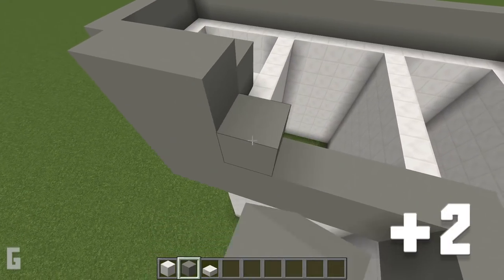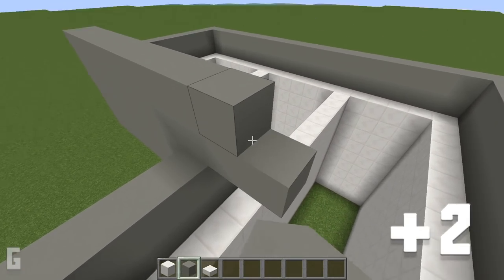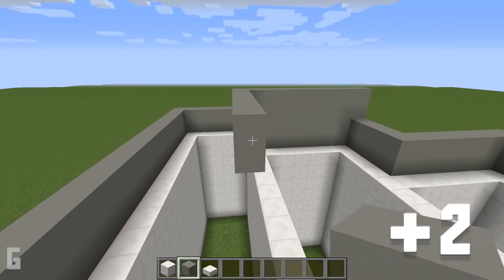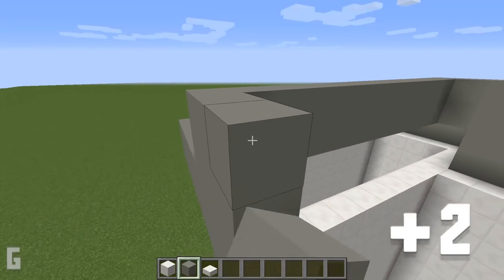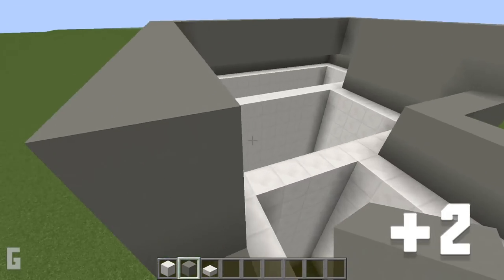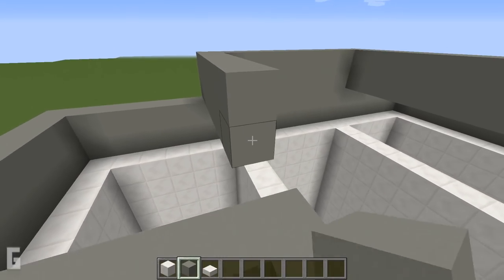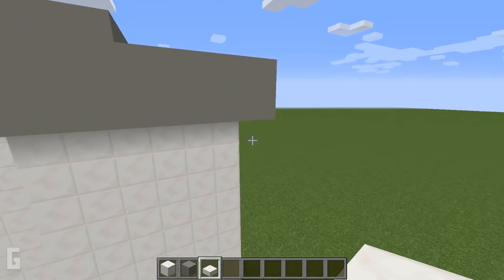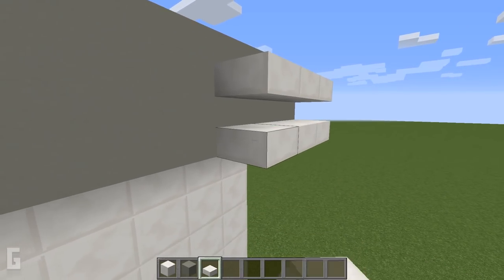Then for the center tower, we can add 2 additional layers of light grey concrete and wrap this around the center tower. Next, let's add quartz slabs at the bottom of the first light grey concrete block. Then we can add another quartz slab one space above the first. Then let's wrap this around the entire house.